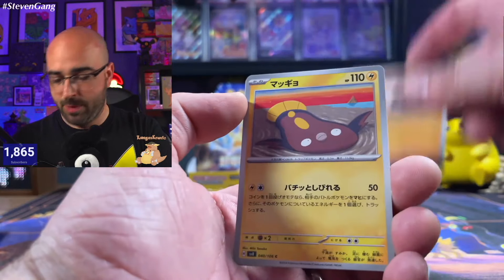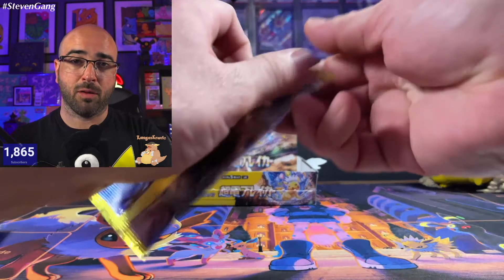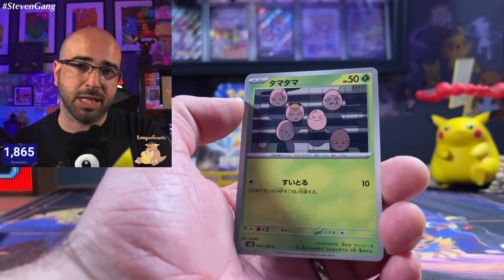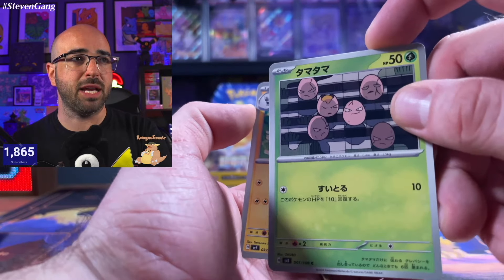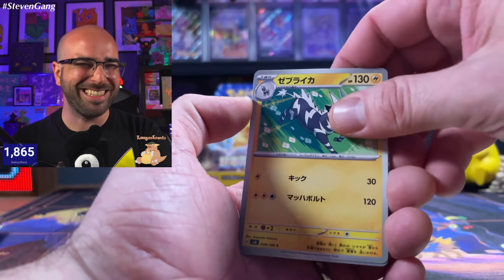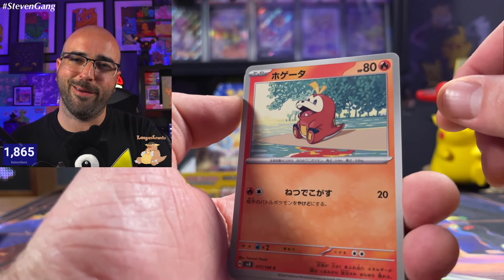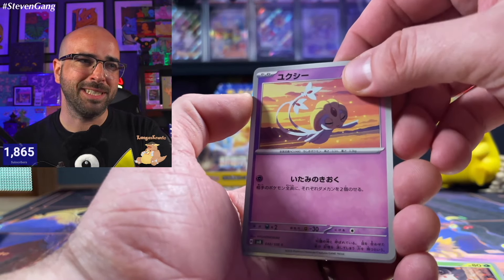What is our last art rare going to be? Stunfisk — Stunfisk is so nasty. Nice Magneton — another incredible art rare in this set. Magneton is going to be the promo in English for Surging Sparks, so a lot of people probably aren't hunting that one as badly knowing they can just get it from an Elite Trainer Box. Love the Exeggcute, by the way — each individual egg in this art is just incredible. Fuecoco! Fuecoco is great. If you don't love Fuecoco, I don't know — get checked.